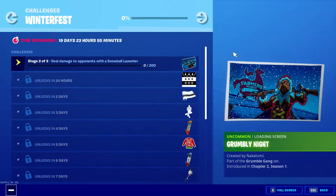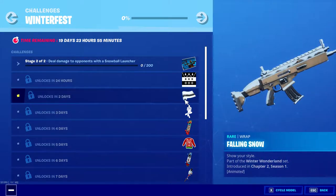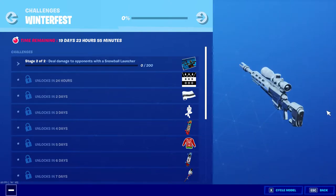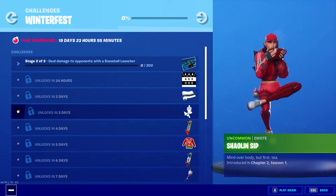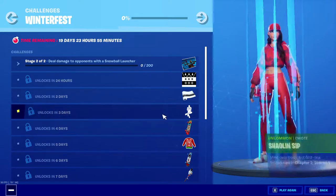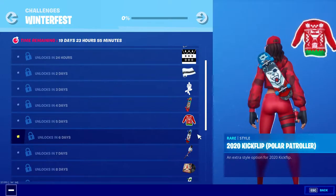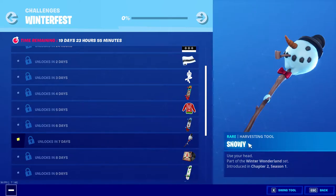That's cool. So we get a background, we have a banner. Oh, that wrap is sick. I was kind of hoping they'd come with an animated candy cane one or something. That's pretty cool. So we got the — Shaloin sip? I don't even know how to pronounce that. We got 2020 Kickflip — these skateboards, man, I don't really use them. We got a Bundle Up emote. We got another back bling and a pickaxe — Snowy.